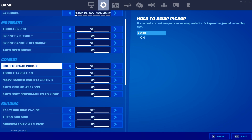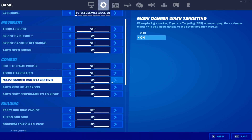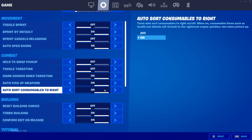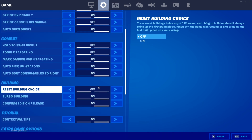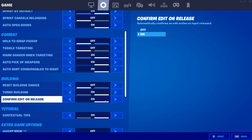Under combat, these are all personal preference but here are my settings: hold to swap pick up OFF, toggle targeting OFF — I recommend turning off toggle targeting as it will mess up your aim. Mark danger when targeting is basically the ping system, so turn it ON. Auto pickup weapons I have ON — you can turn it OFF depending on your preference. Auto-sort consumables to the right I have ON and recommend the same. Under building, reset building choice is OFF for me. Turbo building should definitely be ON. As for confirm edit on release, I recommend using it if you're on a single edit keybind, and turning it OFF if you're using double edit keybinds.